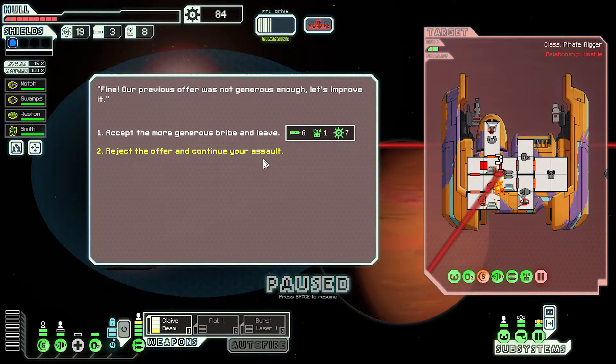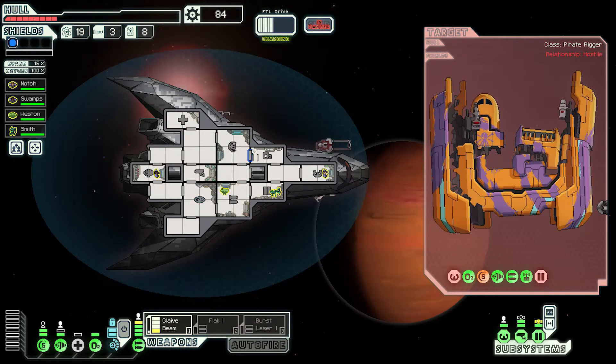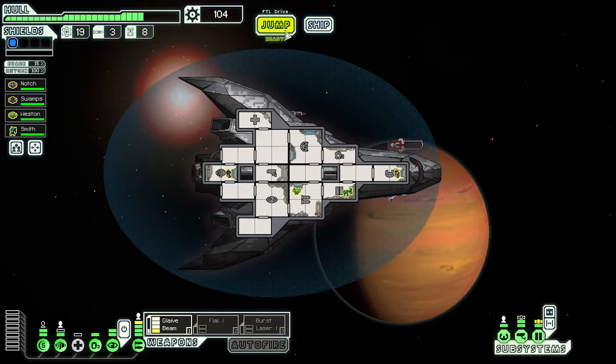Accept the generous offer? No, I don't really need the missiles or the drone parts. Reject and continue to fire. Twenty scrap, I'll take it. Thank the heavens you showed up when you did - we don't have much to offer, but as a reward our best engineers should be proficient enough to patch up your ship after that nasty fight. Fifteen hull points. That, to be honest, is really what I wanted.